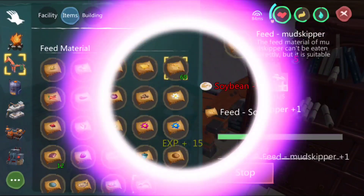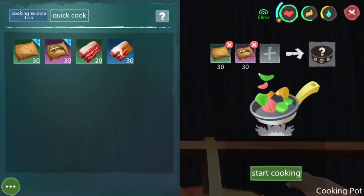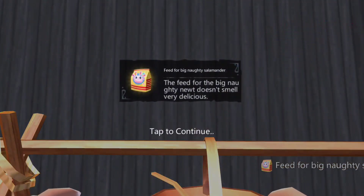Make mudskipper and soybean feed, then proceed to the gigging pot and select the needed materials. Now we're ready to go.